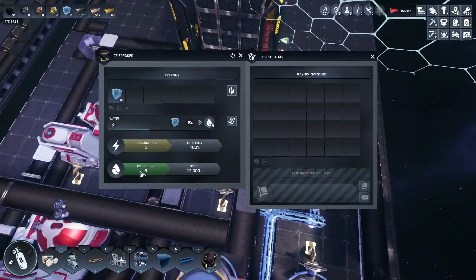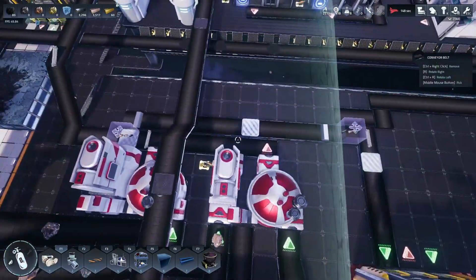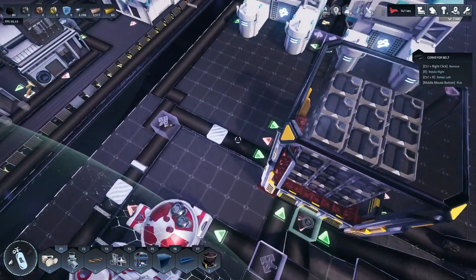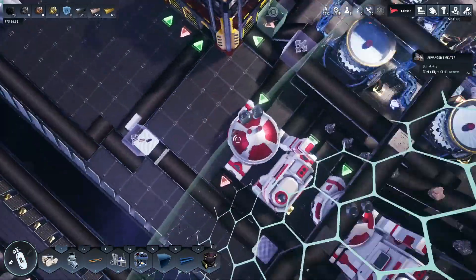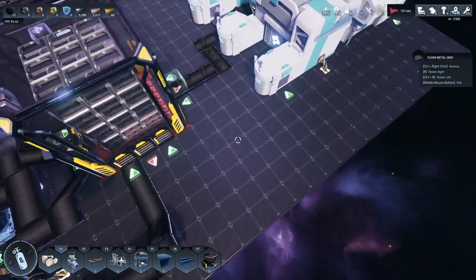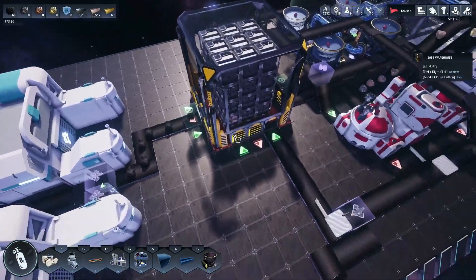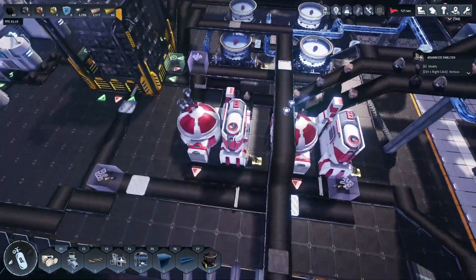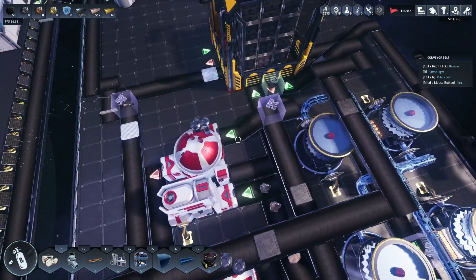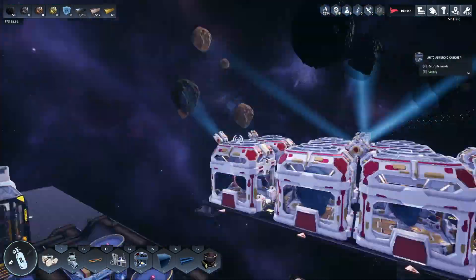These belts are backed up because we dumped a bunch of ice in, and the smelters are kind of backed up too — not a big deal, they'll catch up. If they don't, I can break this section, expand with two more smelters, move the box back, reconnect the coal belt, and split the feeder belts to feed another two smelters. Easy enough to do if we need to — but I think we'll be fine.